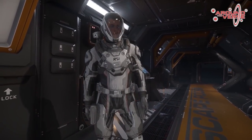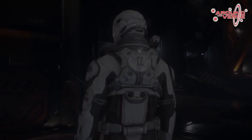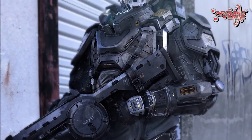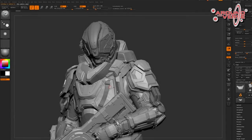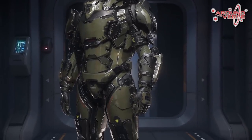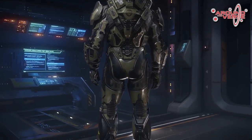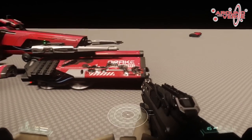Grenades and utility items — we're going to start to see a variety of items that we'll have to make choices about equipping in Star Citizen and the Persistent Universe. There'll be selections of grenades including EMP, Incendiary, Radar Jammer, HE and Frag, but also various utility items which might take similar slots, since we can only equip a limited amount. These can be portable shields, claymores, holograms and much more. You're going to have to think about what you want to equip and, especially in a team, coordinate your equipment with each other.